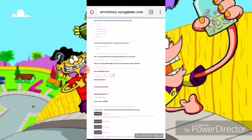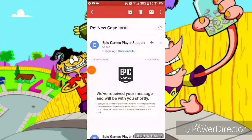I'm going to show y'all right here. As I see right here, I sent them an Epic Games message. Right here it shows — it says, 'We received your message and we'll be with you shortly. Thank you for submitting your request.' They received your request and are working on responding as soon as possible. Please don't reply to this email. So right there, five days ago I submitted my refund.